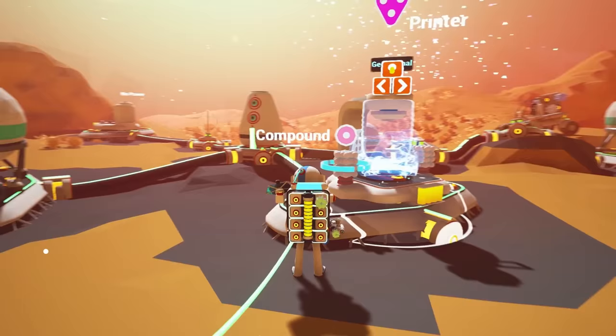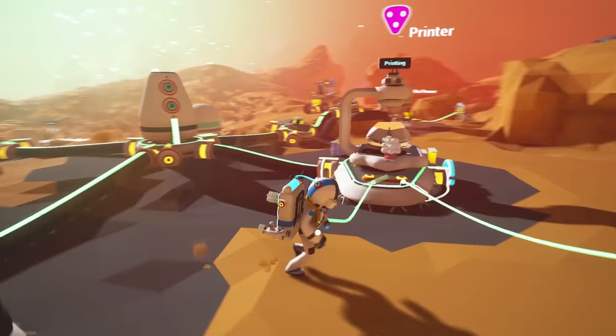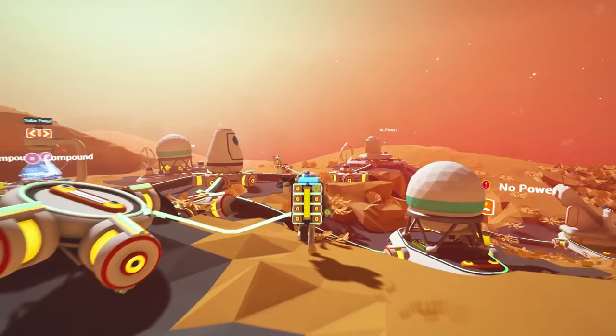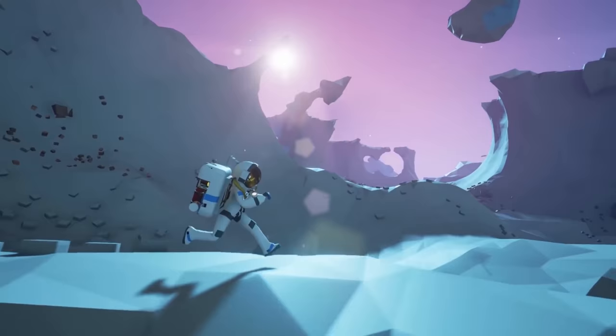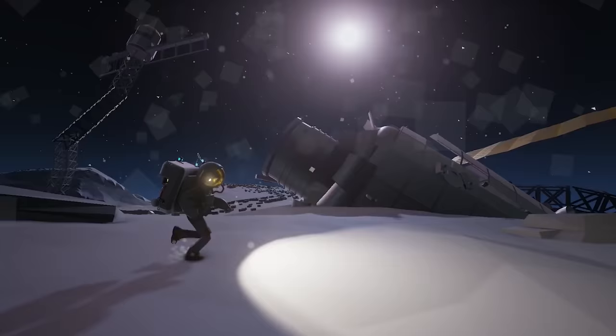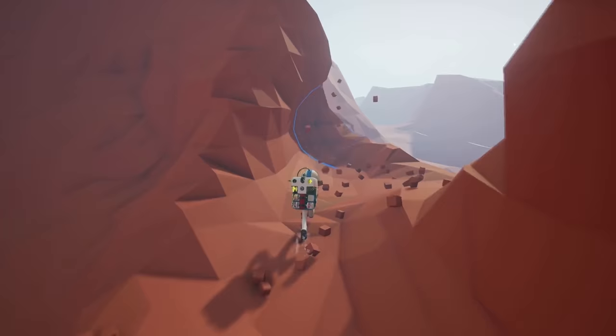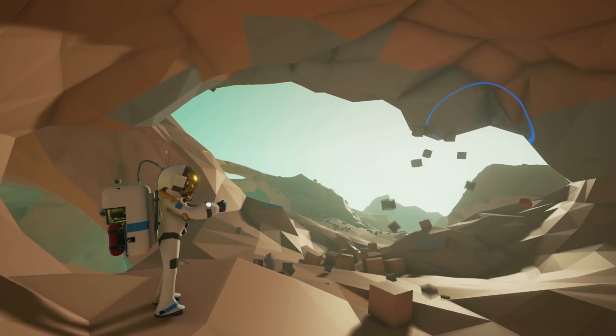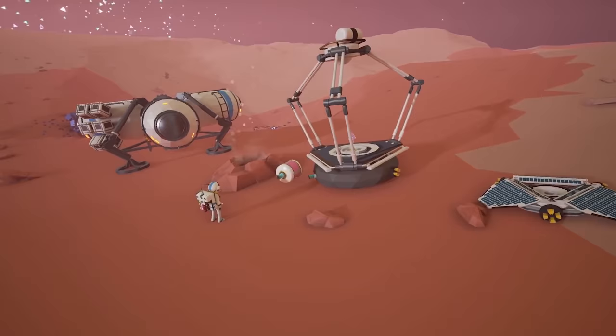This game puts you in control of a cheerful little astronaut — or in this case, an Astroneer — who bounces around their tasks with an air of gleefulness despite facing numerous space-related environmental hazards. Armed with a terrain-morphing tool lovingly dubbed the Space Vacuum, you'll travel across planets and asteroids in search of elements used to 3D-print the items and structures required to upgrade your base.